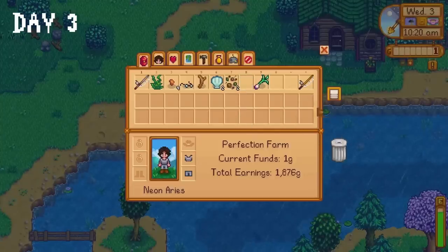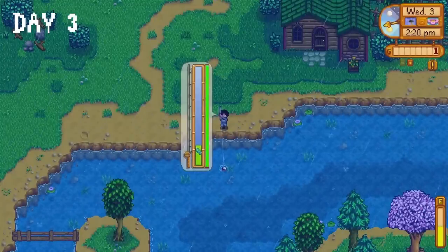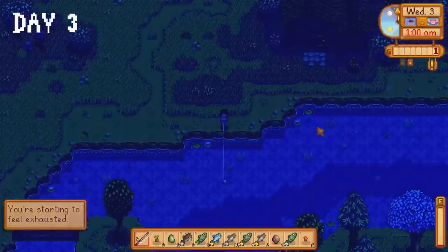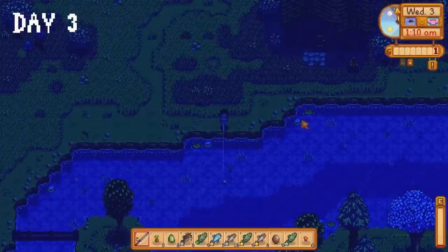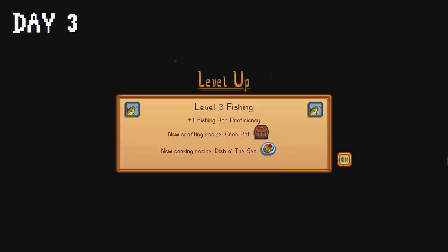We manoeuvred ourselves to the river outside Leah's cabin. Our goal is to catch as many shad and catfish as we can before the day ends. I was hoping to get the Neptune's Glaive in a treasure chest, but fortune did not favour us today. We did reach level four in fishing though, so that was nice.